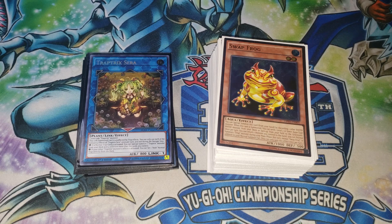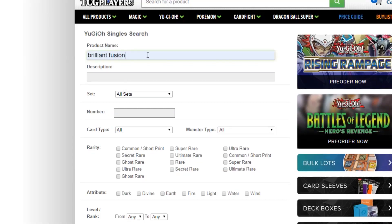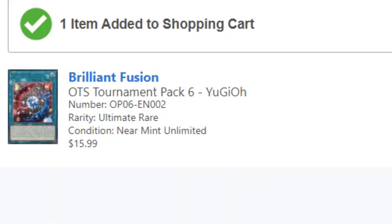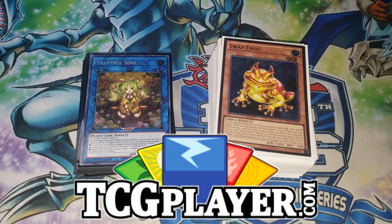If you'd like to purchase any of these cards, quick shout out to tstplayer.com. There is a link in the description. This is a deck using new cards like Trap Trick Sarah, as well as old cards like the Frogs and the Paleos and the Trap Trick Monsters. All these cards are available for purchase on tstplayer.com and it helps out the channel directly if you use that link in the description.